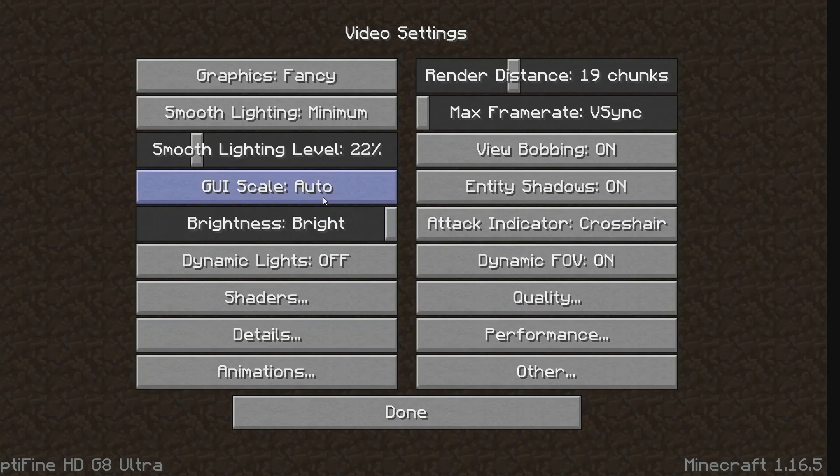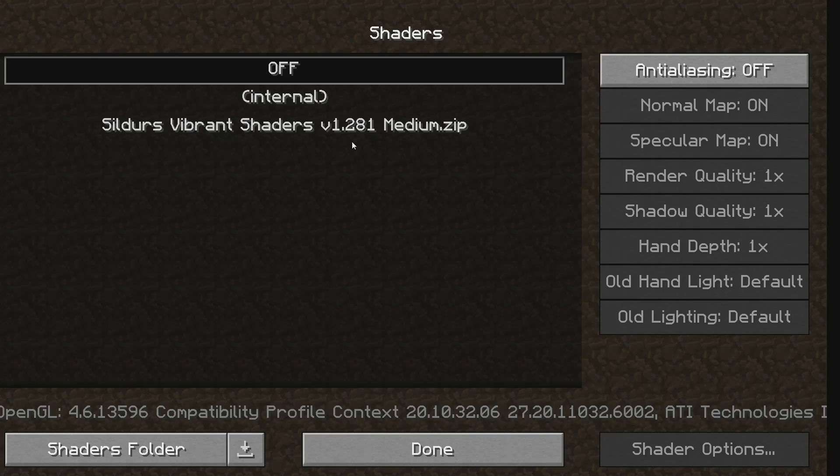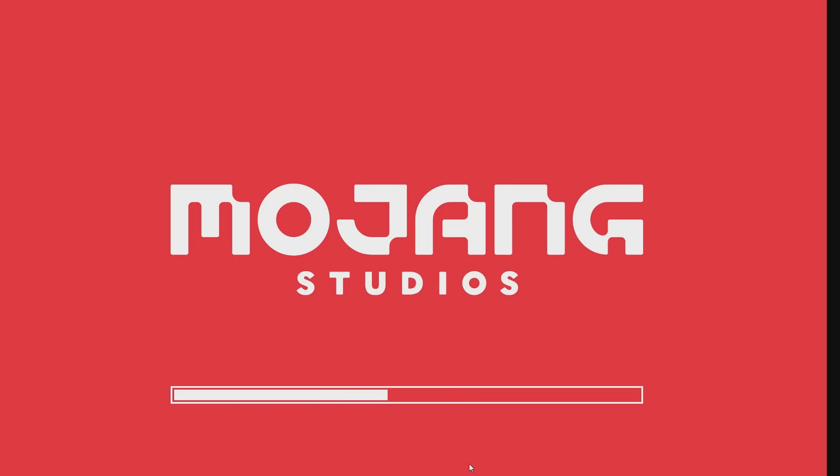Once you have your Optifine downloaded, you go to Video Settings and then go to Shaders. Turn on your shaders — I'm going to use the Builders and Fire Shaders — and click on it.